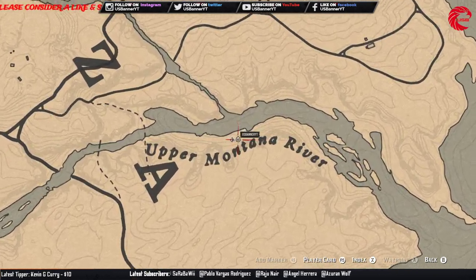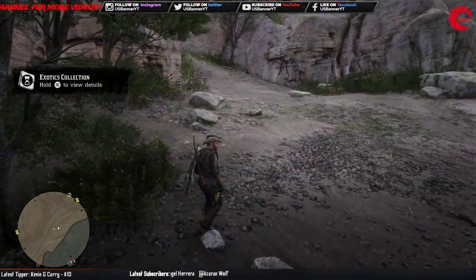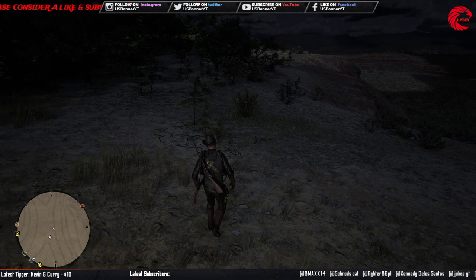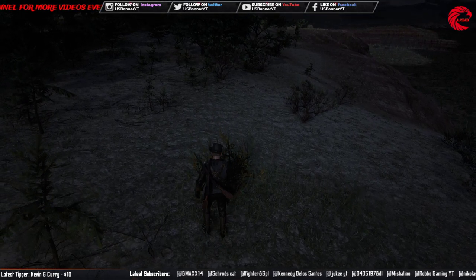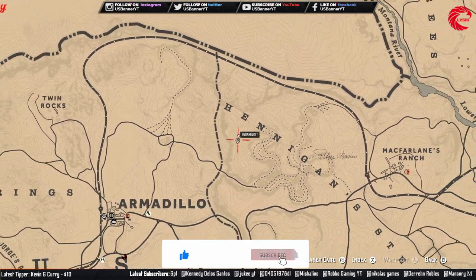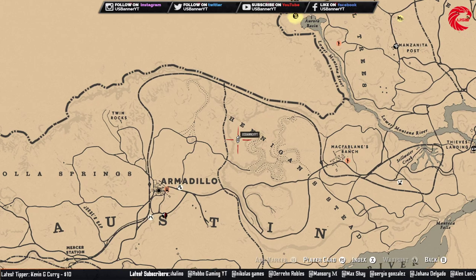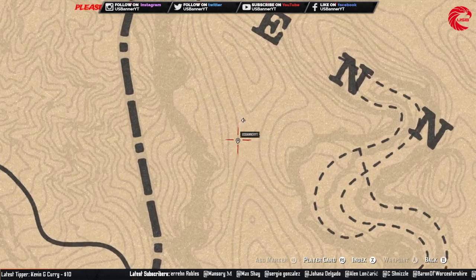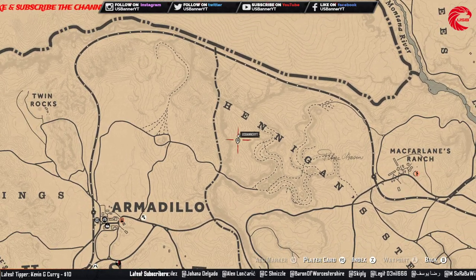Now let's go for the agarita wildflower. Here is the location — it's beside Armadillo. Let me collect that and show you where it is. You have to come here at nighttime; you cannot find this flower during the daytime. Wait for nightfall, come to this location beside Armadillo, and collect the flower. If you still can't find it after nightfall, just change the server and you will get it for sure.